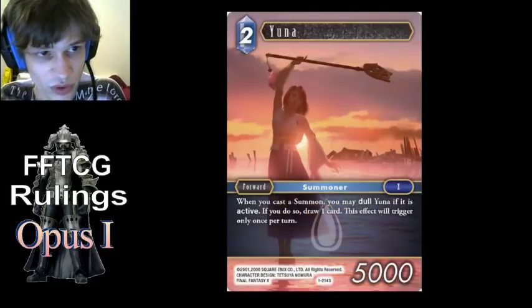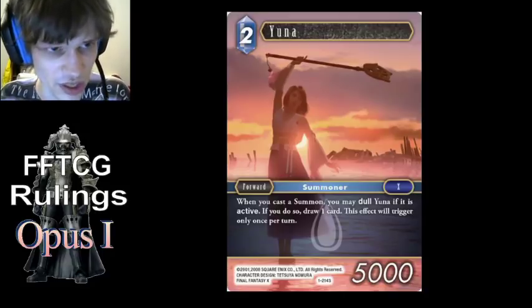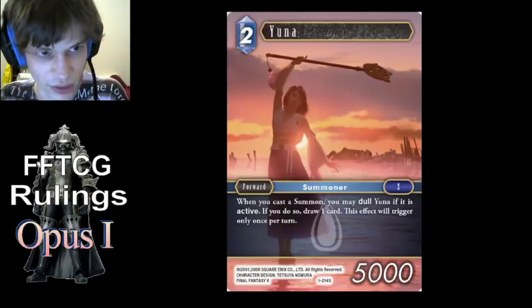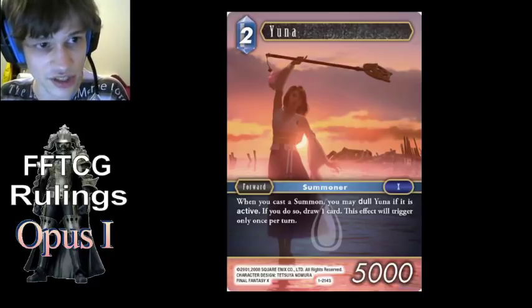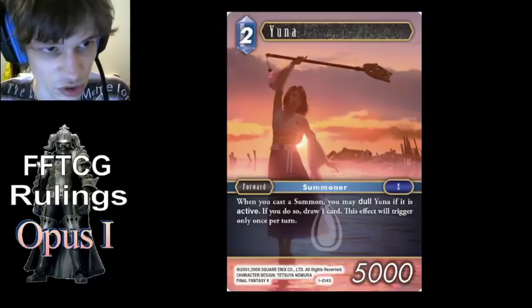Yuna — her ability is an auto ability, not an action ability, so there's no summoning sickness and it can trigger the turn she enters play. The dull is not a cost — it's part of the effect, so it happens at resolution if you opt to do it. That also means that even if she's active when she triggers, if she's no longer active when she tries to resolve, you won't get to do that effect. Lastly, this effect will trigger only once per turn regardless of whether you opt to dull and draw or not. So she triggers on the first summon you cast each turn — even if you don't dull and draw at that time, if you cast a summon later that turn she won't trigger again, so you actually miss your chance to draw.